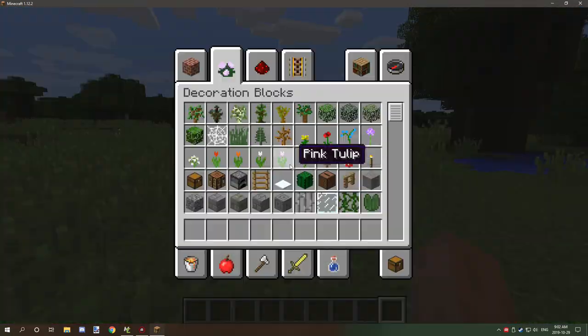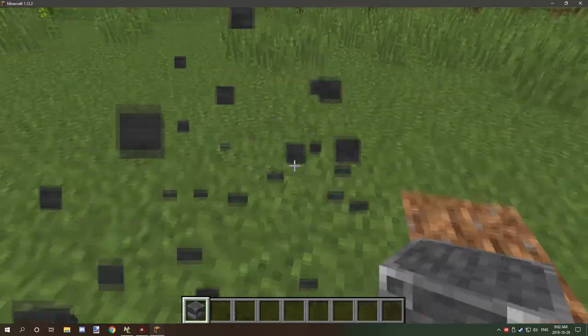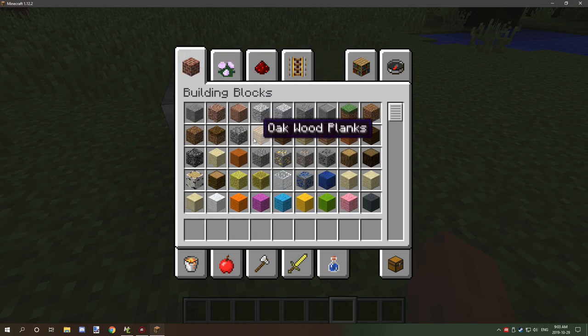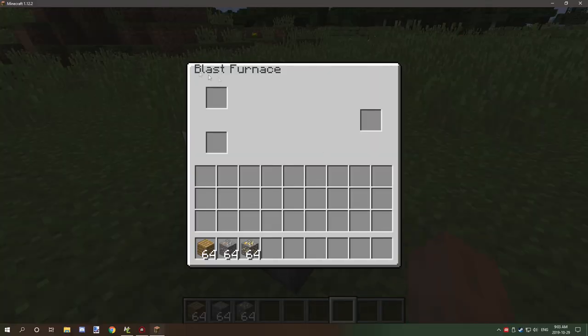Now we're in-game. Go to the Decorations tab, select the Blast Furnace, and test the rotation to make sure everything works. Place it down, grab some oak planks, gold, and iron ore, then right-click to open the inventory — sure enough it opens. Put eight planks in the fuel slot and two iron ore in the smelting slot, and it's smelting just fine. It takes about 15 seconds to smelt.